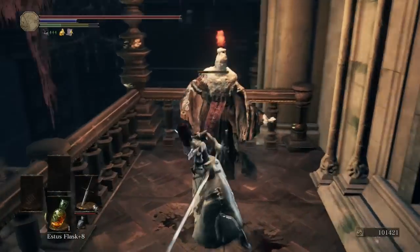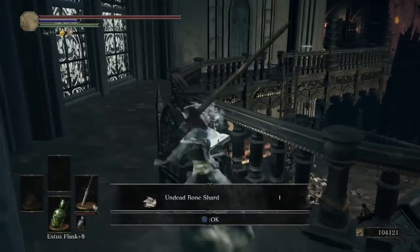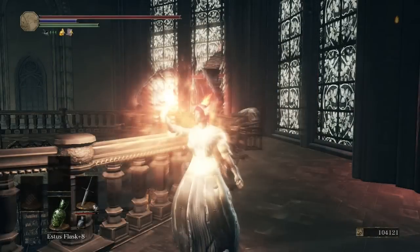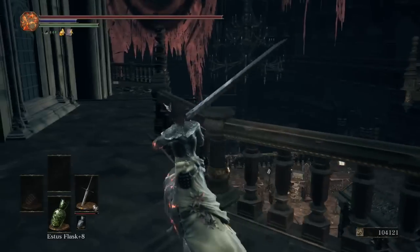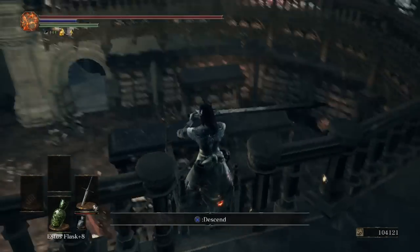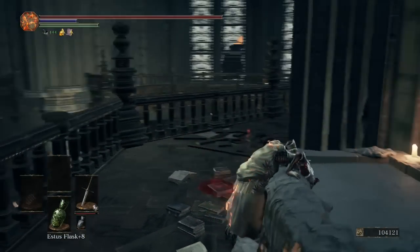We're now above the room with all the bookshelves. There's a chest with Titanite Scales. The Undead Bone Shard we just picked up is the final one in the game — once you give it in you should have estus at 14 charges at plus 10, which is the limit. You can kick the hand ladder down to quickly get back down there, and then we'll continue around.